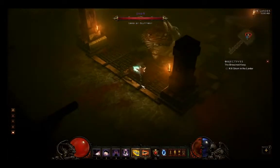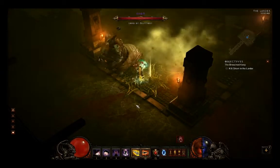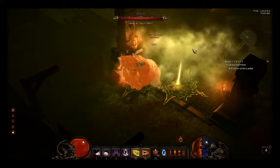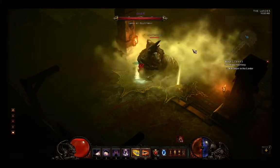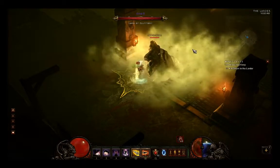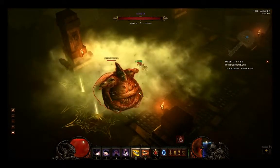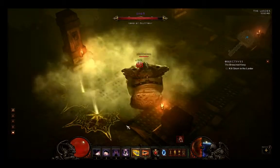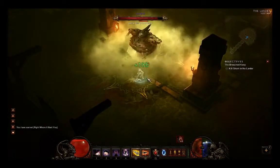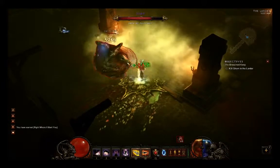Ghom is a great choice for this achievement because he doesn't have any disabling attacks. His attacks are very basic damage — he won't knock you back, teleport, or dash around the map. He just sits there, and as you can see, lets us trap him. He just needs to be within the effect of the Caltrop itself. Placing one every few seconds, discipline restores fast enough to replace Caltrops before the others expire. There you go — the achievement pops. Very easy.